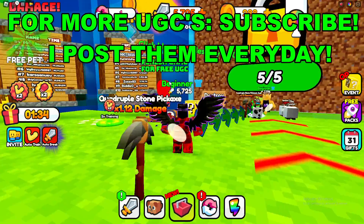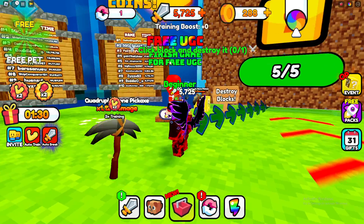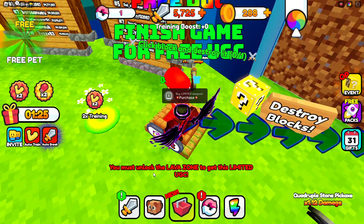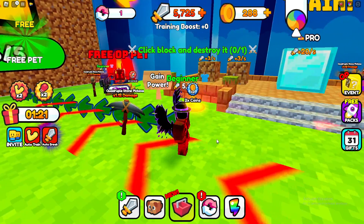Basically as you can see here it says free UGC — finish game for free UGC right there. So what you need to do, if you hold on it, it will tell you that you must unlock the lava zone. Once you're at the lava zone, you'll know you've completed the game.